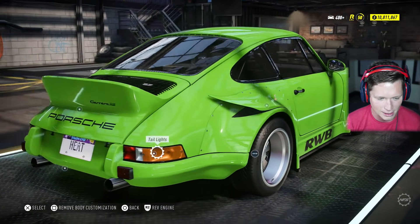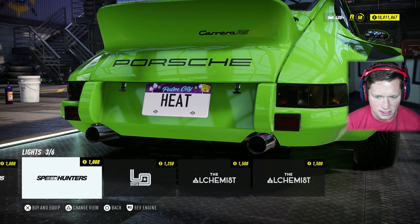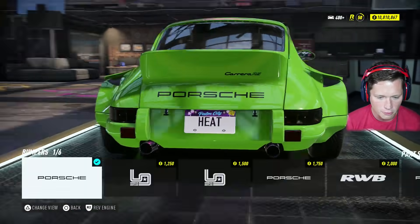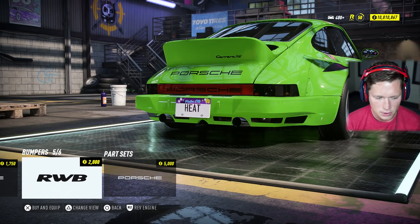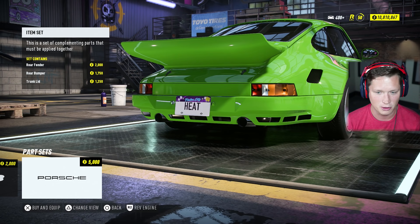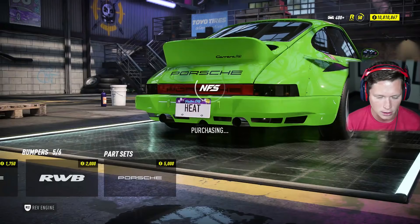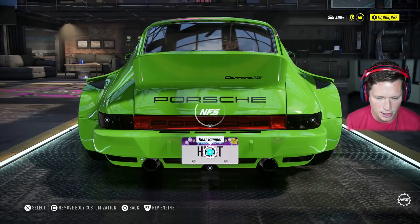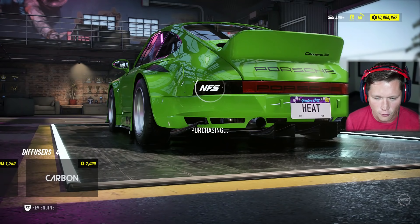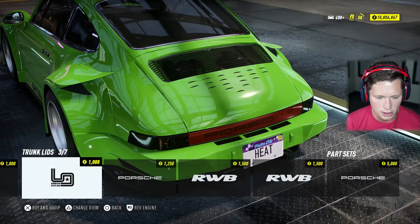That looks pretty nice. Tail lights — going to be able to change these up quite a bit. Let's go ahead and smoke them out. Then let's see what we've got for a rear bumper. The RWB is going to bring it out wide like that. We've got the giant Porsche set there, but that's going to take away our RWB. So I'm going to put the RWB bumper on there. Diffuser — just kind of the stock ones. I guess we'll go for the big obnoxious stock one, cause this thing's already big and obnoxious.